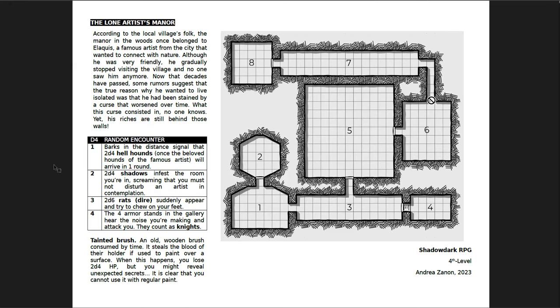The next adventure is the Lone Artist's Manor. This is for Shadowdark and is a fourth-level adventure, which means it's slightly higher level. I like this one a lot because of the evil paintbrush — it steals the blood of the holder if used to paint over a surface. When this happens, you lose hit points, but it reveals unexpected secrets. You can't use it with regular paint. It's a really cool magic item that you might have to find in order to do something else with it.